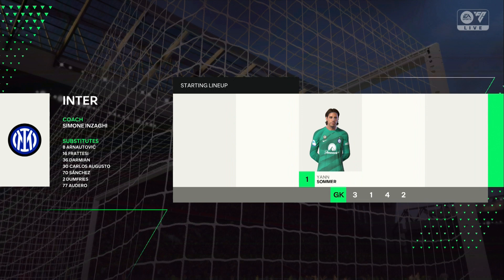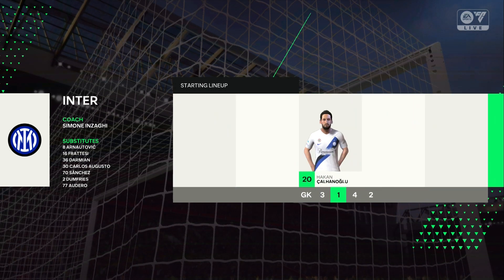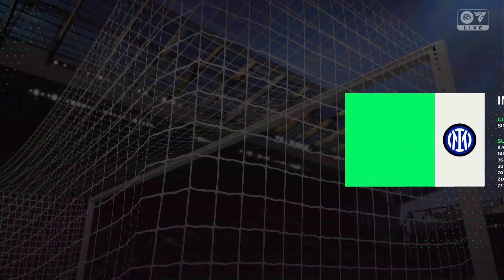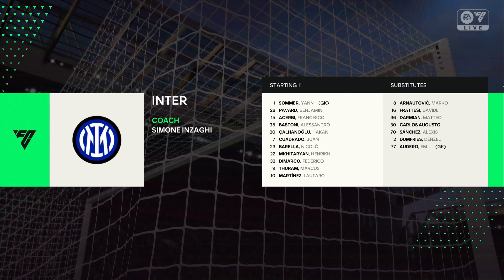And a look at the Inter team. Jan Sommer is the goalkeeper. Alessandro Bastoni plays alongside Benjamin Pavard in central defence. Hendrik Mkhitaryan plays alongside Niccolò Barella in the centre of midfield. And leading the attack today, Lautaro Martinez plays alongside Marcus Thuram.